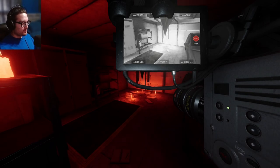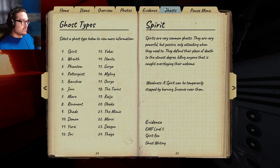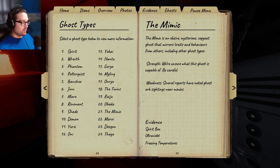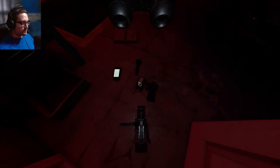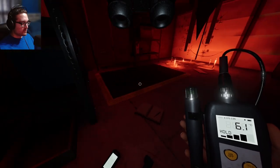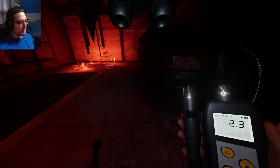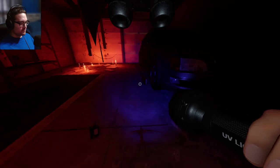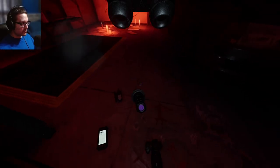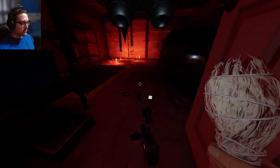I think this is a Mimic because there were no ghost orbs and then the ghost does an event in here and now the ghost orbs are back. I bet this is a Mimic. What's the other evidence - spirit box, UV, and freezing. I really need to figure out these Mimics. That was the loudest book throw I've ever heard. We know it's not writing - how has it not hunted again?